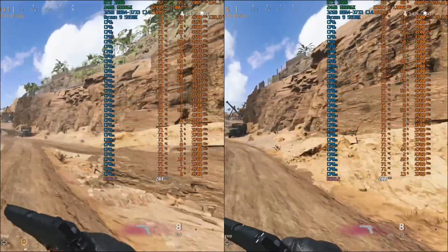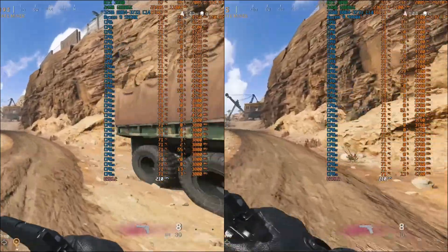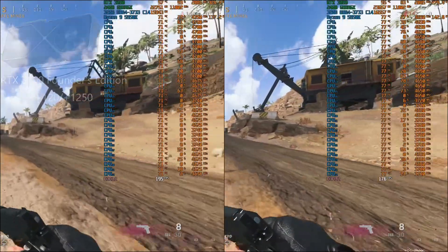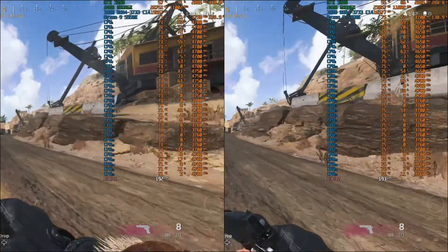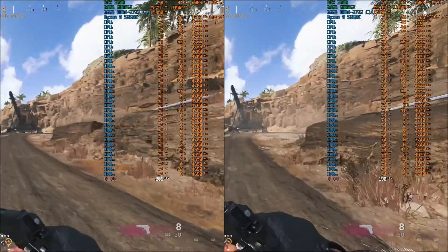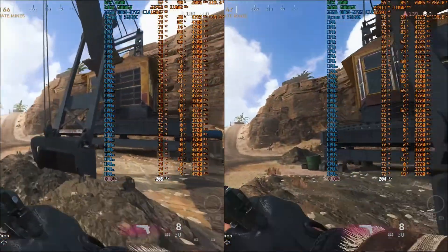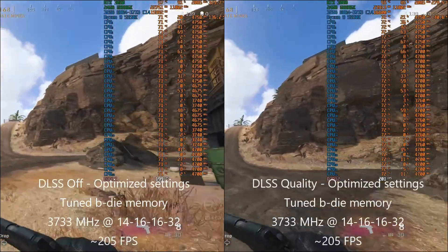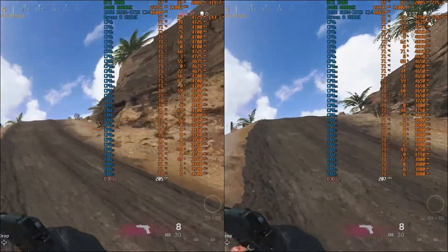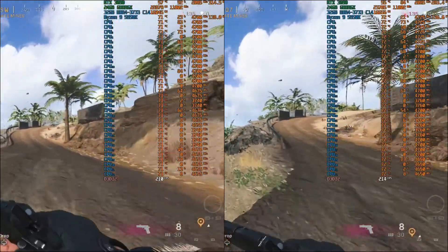Last but not least, just to establish a performance ceiling, we have the RTX 3090 Founders Edition with a +120 MHz core offset and +1250 MHz memory offset. As you can see, we're clearly not GPU bound regardless of whether DLSS is on or off. DLSS off on the left and DLSS Quality on the right — the fps is pretty much exactly the same at around 205 fps average. So yeah, it's definitely overkill for 1080p gaming.